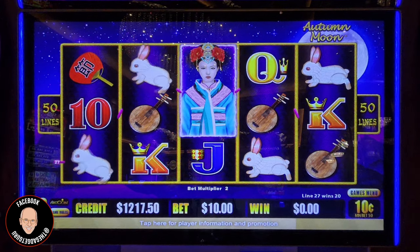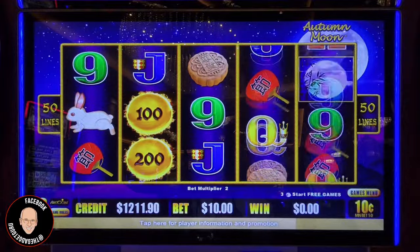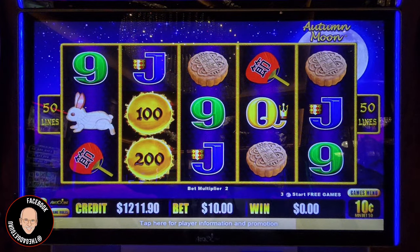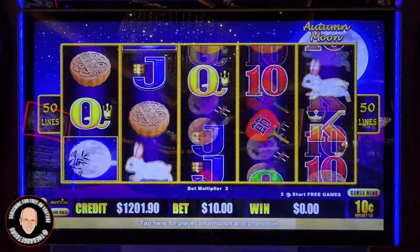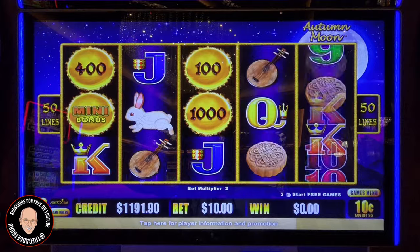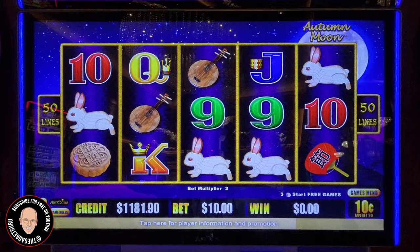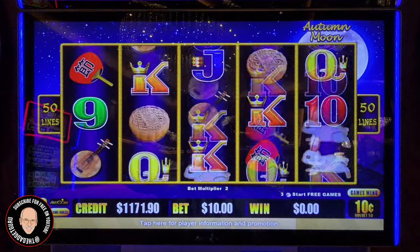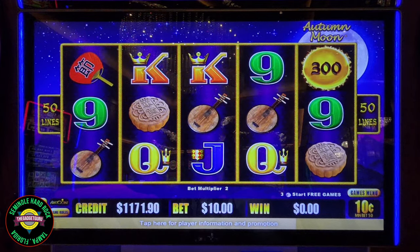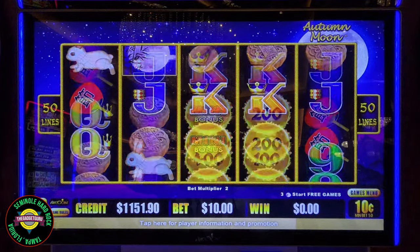One of our regular commenters, Buffalo Dunn, said Autumn Moon typically does well when I tell her how nice she looks. Autumn Moon, you look lovely today, and I haven't called you August Moon except when telling you I don't call you that anymore. Same denomination — $10 — so we're still at $100 mini, $500 minor, and the major is at $7,800. Come on, I'm going to hit a bonus here so I can keep going up.